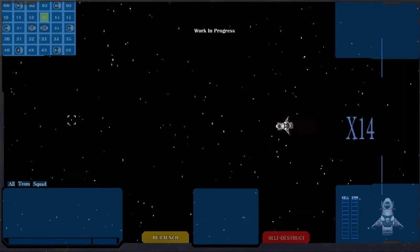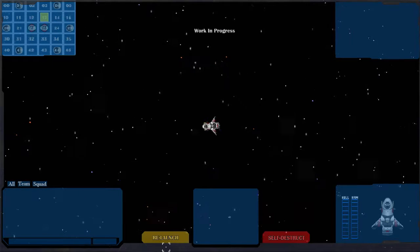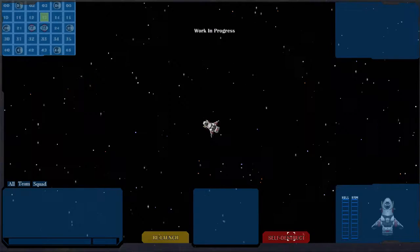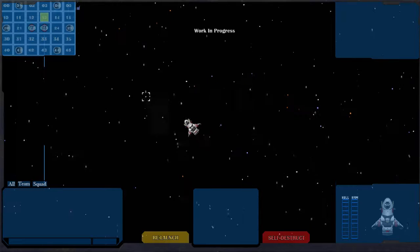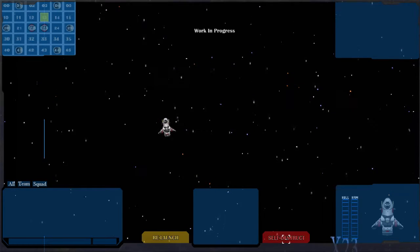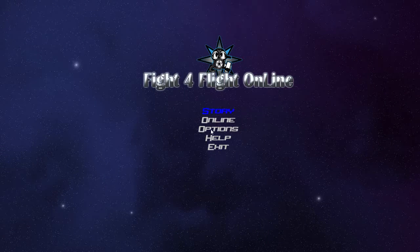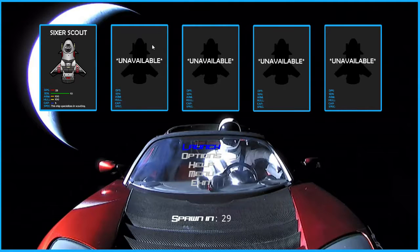I've moved on to the relaunch button — or self-destruct, which will do splash damage around your ship but you'll suffer a credit penalty. When you relaunch it would automatically take you back to the ship select screen. There will be a spawn-in timer with a ready prompt. Right now I just have it set to launch immediately because I need to jump in and out of the game so much while developing and testing.